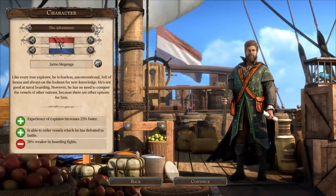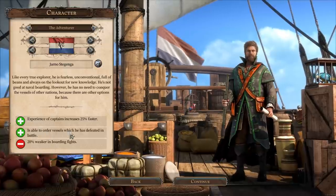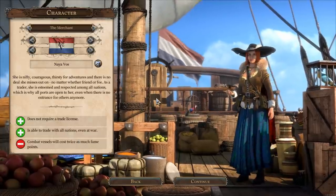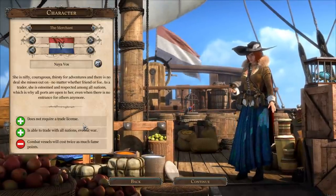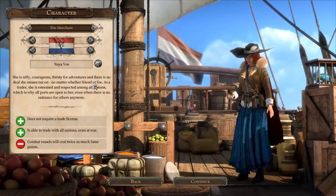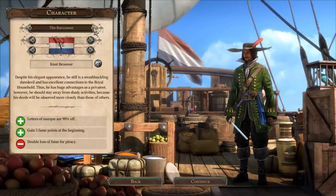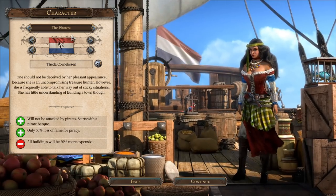We're going to choose one of the four leaders. The adventurer gets experience for captains faster and gets to order vessels from other nations he's defeated in battle, but he's 20% weaker in boarding fights. Each leader has unique pros and cons that really change the play style. For example, the merchant doesn't require a trade license. Trade licenses start at 10,000 and go up the more you trade — you have to buy one for each town. Not having to buy trade licenses when you only start with 100,000 gold is a big deal. You've also got the buccaneer, geared towards operating as a privateer preying on other nations' fleets, and the pirate.